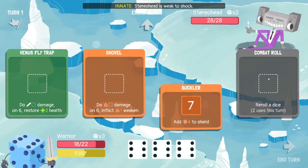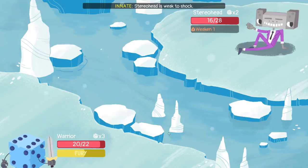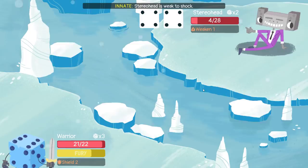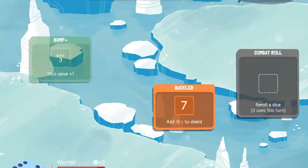Should I have re-rolled that? Because if I bump a 6, I actually get a 1 back — I could have had buckler active, but I guess it doesn't matter to have buckler active this turn. Yeah, because the enemy's doing so little damage, and this enemy's not really a threat. We're healing up after the combat anyway. So, fury at the start of the next combat — happily.